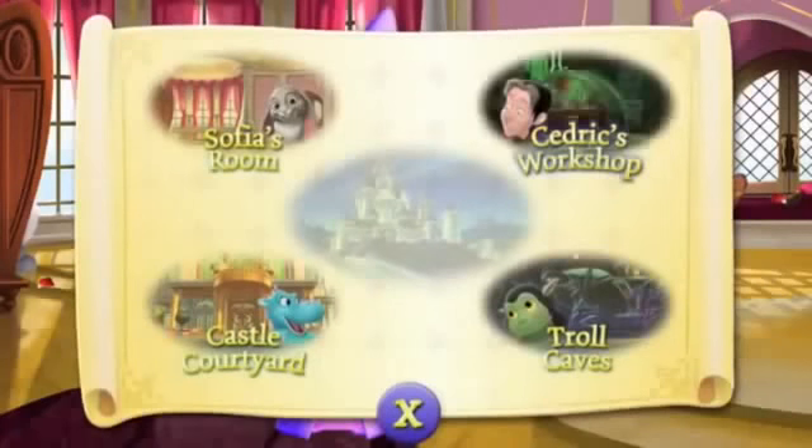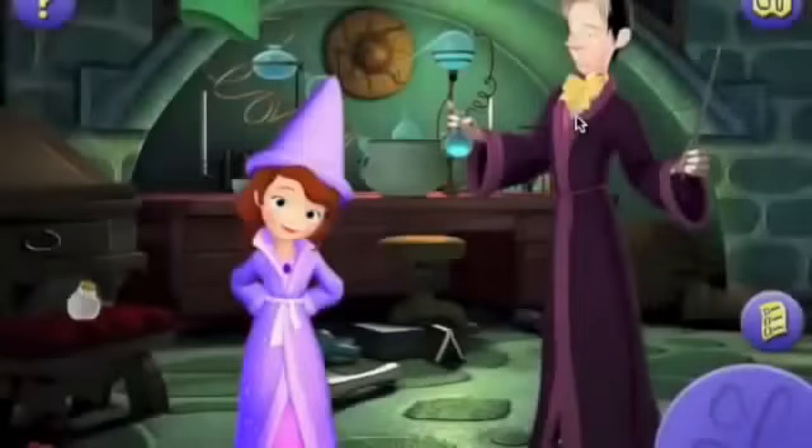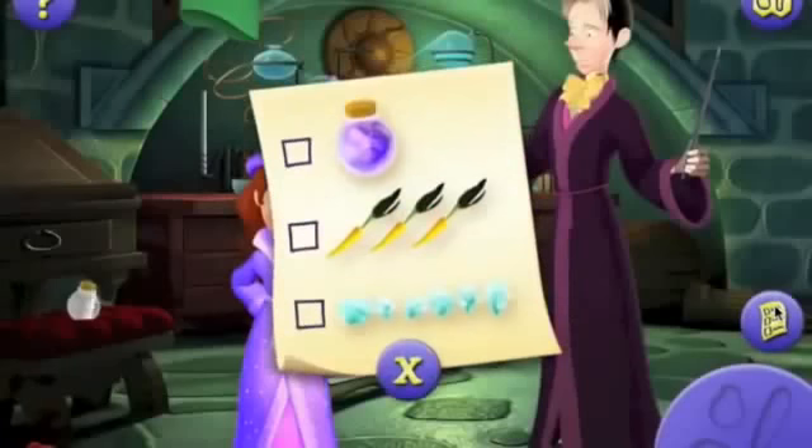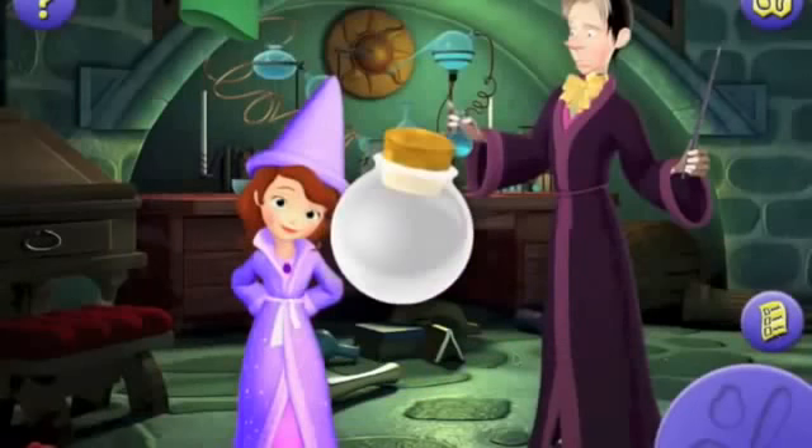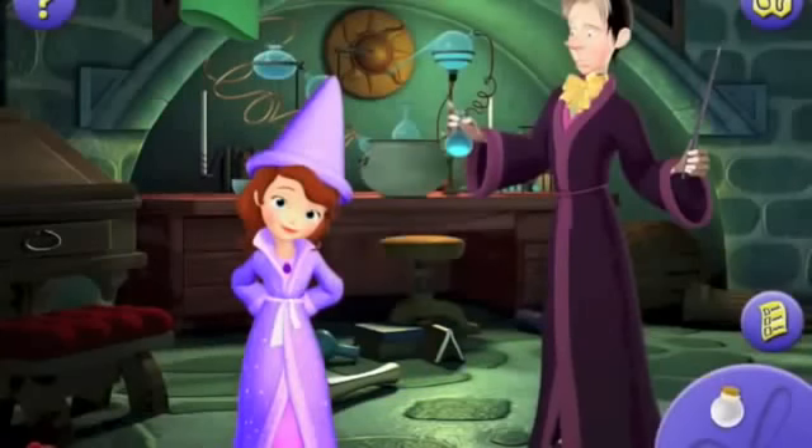Be sure to take a look around the workshop for anything you may need for the spell. Cedric's workshop! Sophia will need to find all of these items. Perfect — Sophia can use this jar to collect Dragon's Breath.